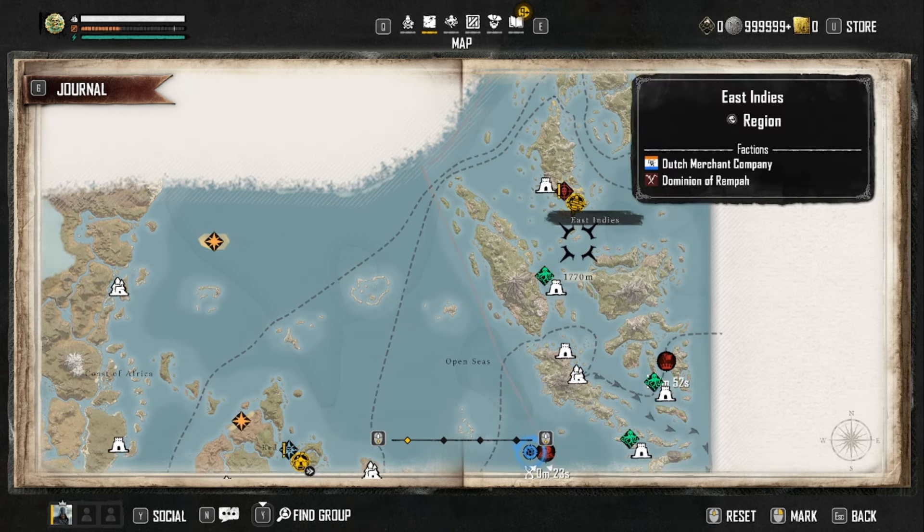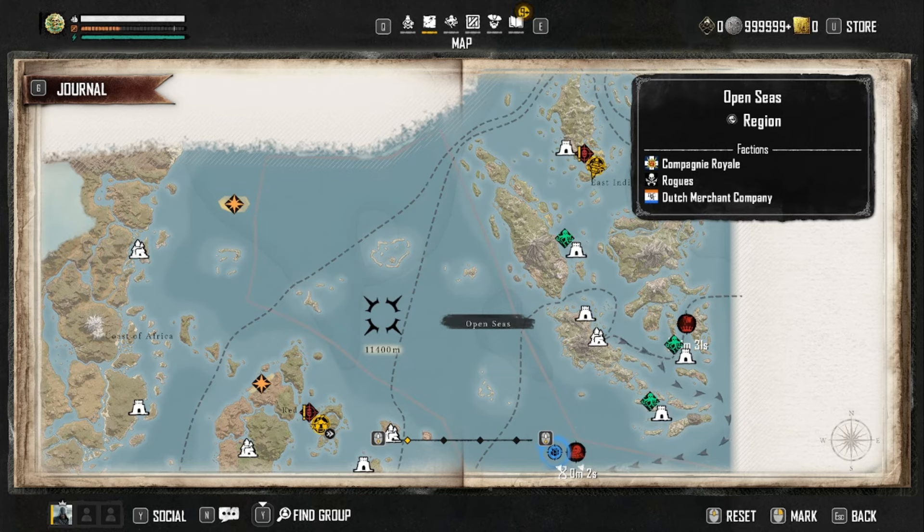Then we have the Worldwide Lease. The Worldwide Lease is valid across the entire Indian Ocean — you can choose to acquire any manufactory within the world of Skull and Bones. You don't need a specific one; you can just claim it.